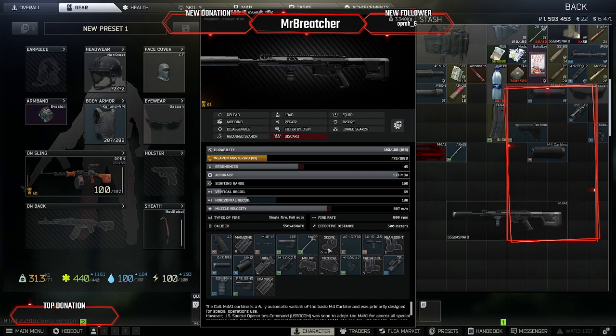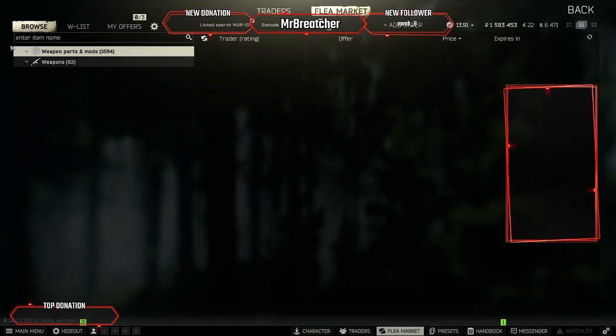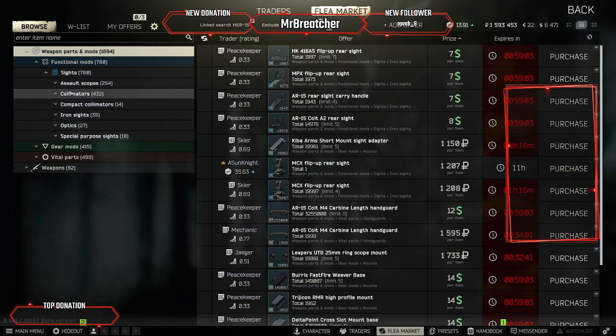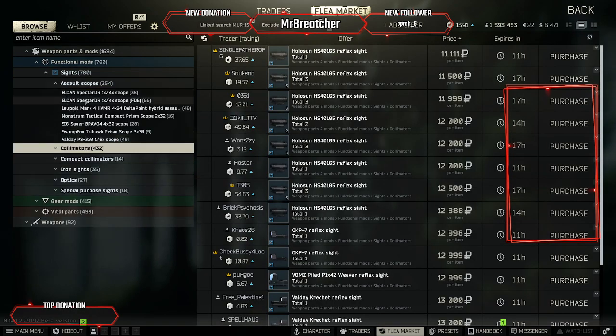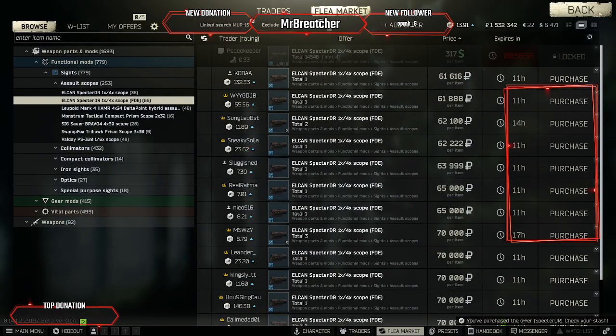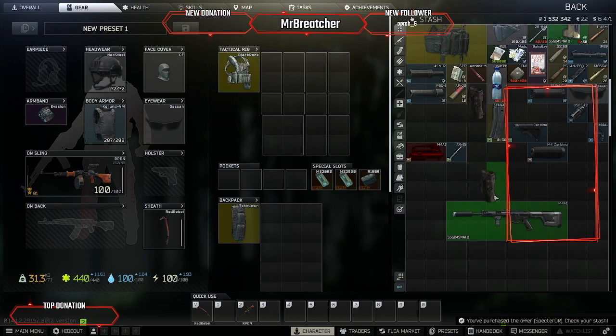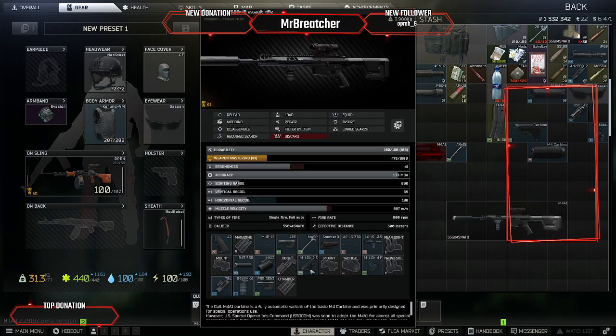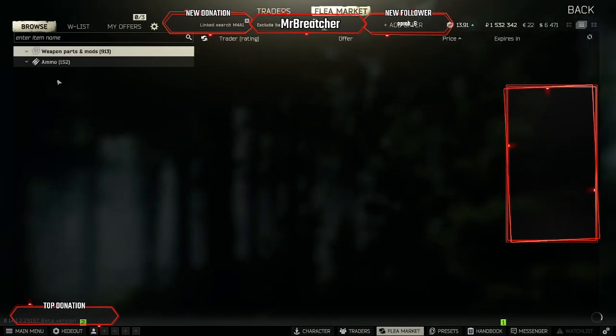Now we need to link search the receiver. Now we'll go ahead and put on an assault sight — buy ourselves a Spectre. And all that's left for this gun now is a mag. As you can see there's some other stuff to put on it, but we will grab it a mag just to finish it off.